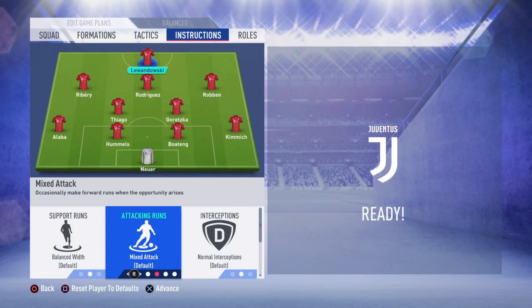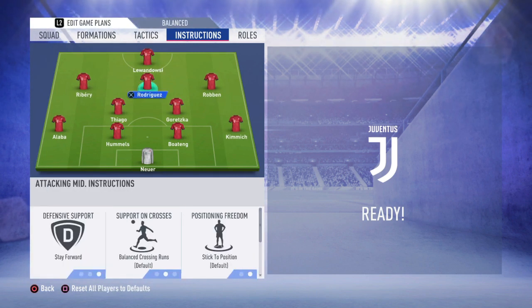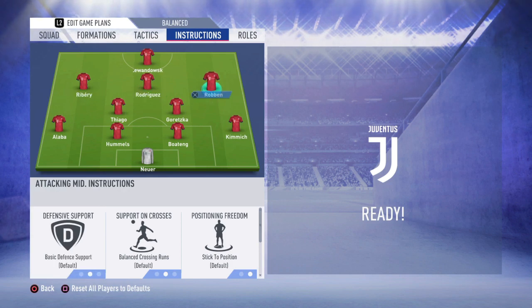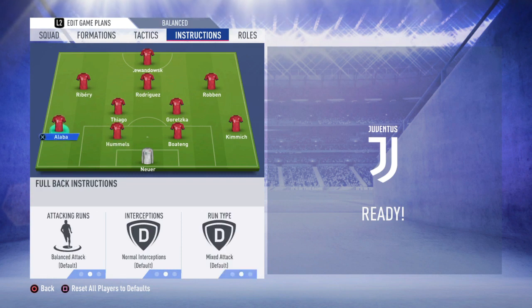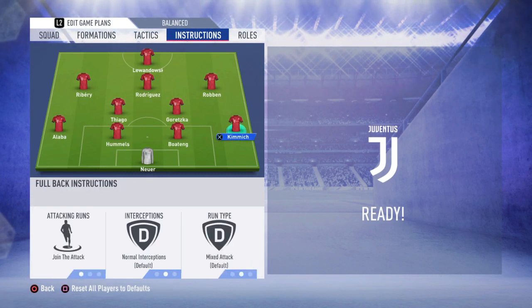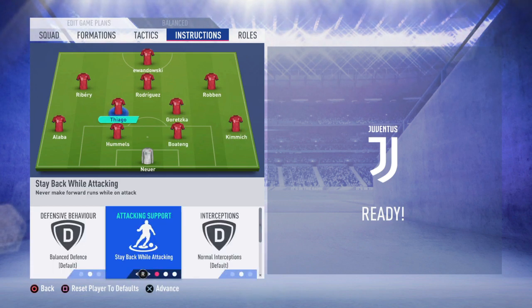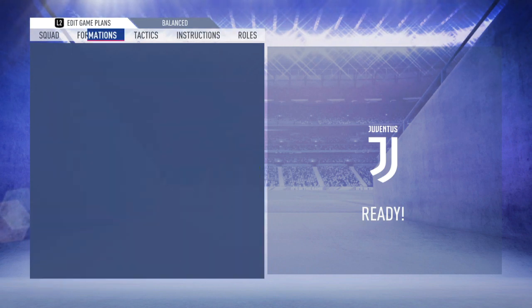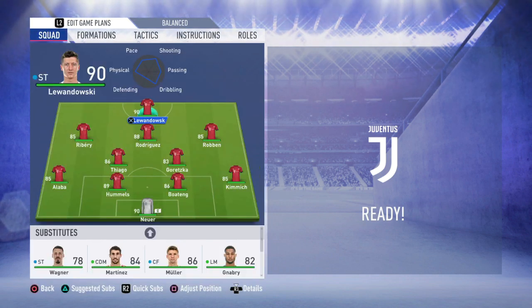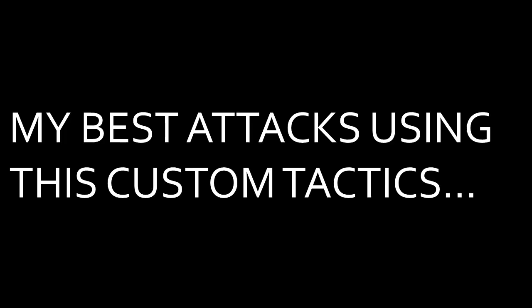The strikers and the attacking midfielders should always stay forward no matter what — they shouldn't come back for defending. The striker must make forward runs behind the defense; it doesn't matter if he's slow or fast. It's better if the holding midfielders stay back during the attack. The full backs must join the attack — typical Barcelona style. One holding midfielder can come forward to attack because that also increases the room for pass and play during the offensive periods. So here's my gameplay with these tactics.